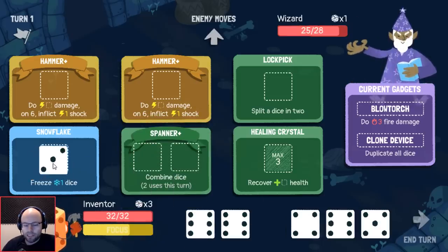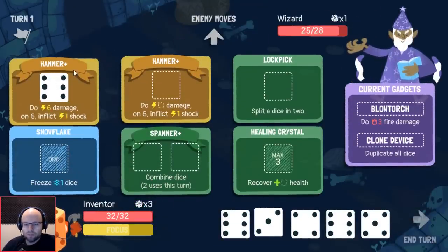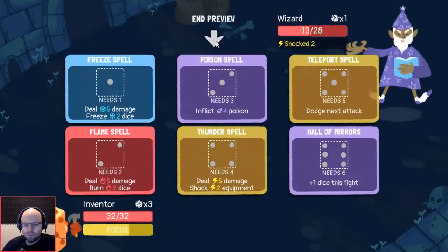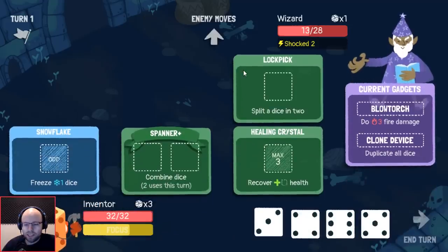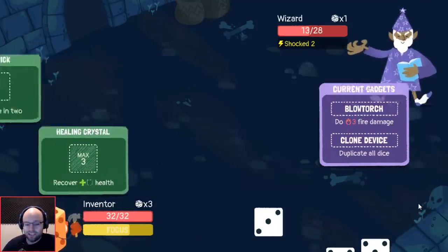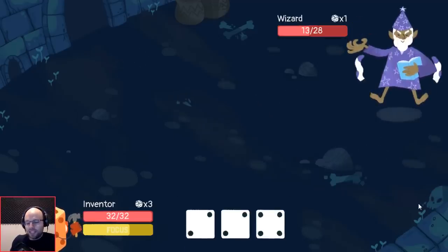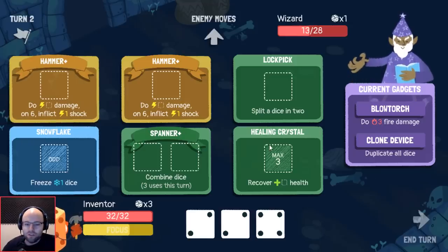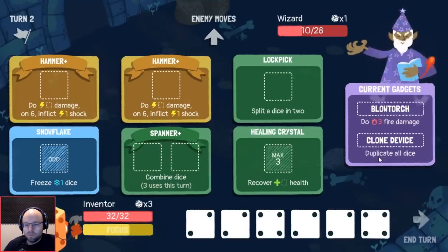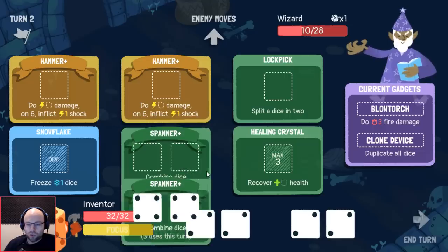We'll freeze one of your dice — well, that turns it into a one, and a one does five damage. I think a one is like one of the better rolls for you. So I think we just pass turn. I think we can get rid of snowflake. It turns out a dice to freeze one dice is not maybe that good of an economy — if it did damage as well it would be a lot better. Duplicating all dice is very nice, so a 4-2 works pretty nicely here.